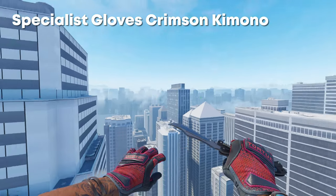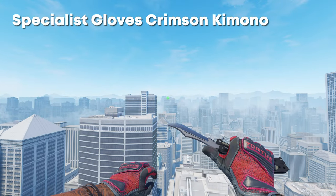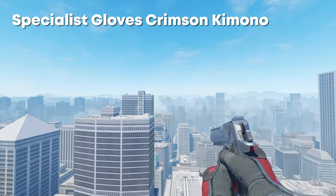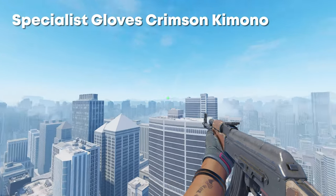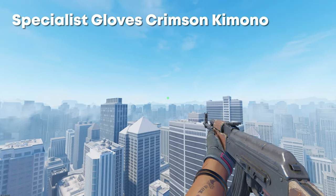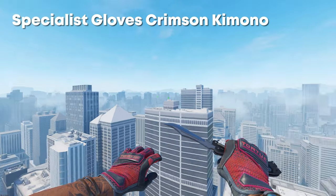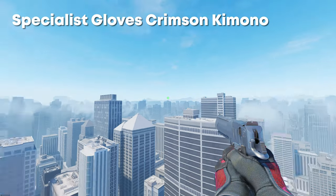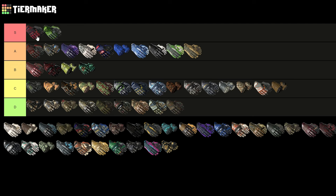Next up we have the Driver Gloves Crimson Kimono, which are probably the best red pair of gloves when it comes to having a knife out. These are the Tier 1s, so there's just a ton of red on the back. Some people will complain that when you have a pistol or regular rifle out you don't really see much red — they could almost be default gloves with a little red strap. But most of the time you're going to have your knife out, so you see a lot of this. It's just so cool that there are so many different unique patterns, and these have got to be in S tier.